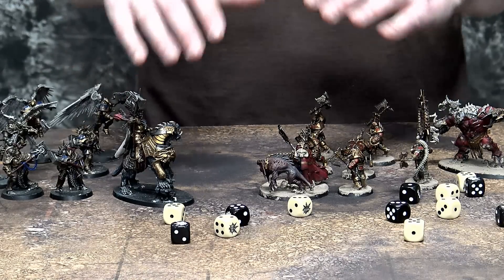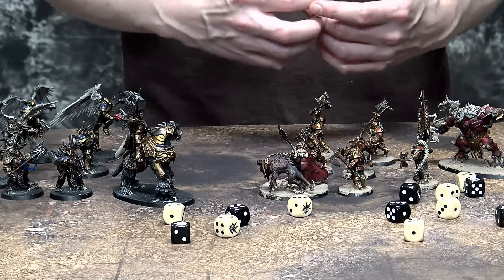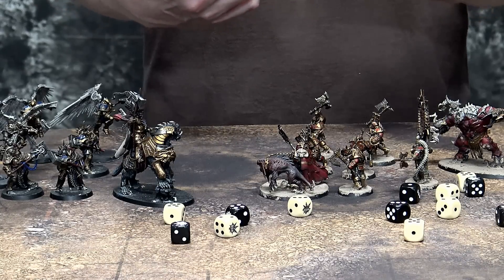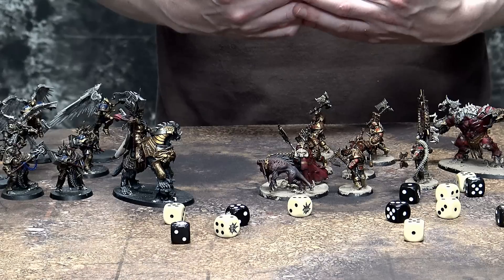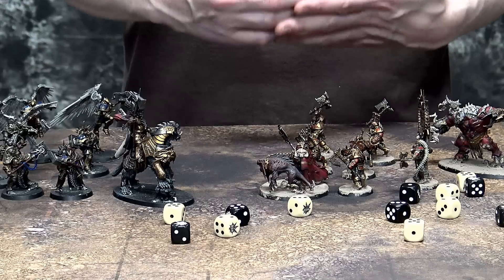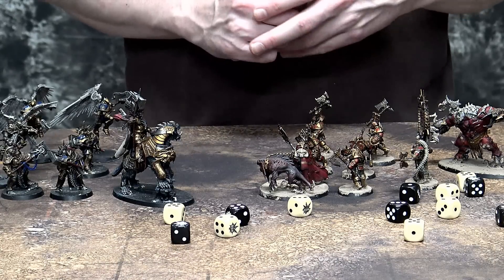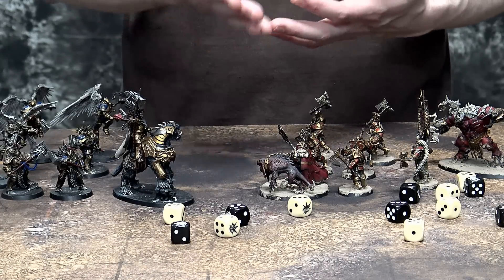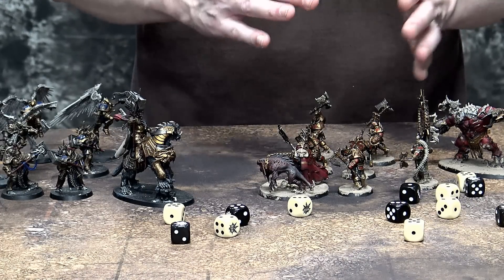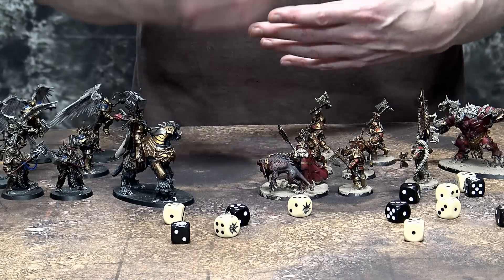If something is a wizard, it can cast either Arcane Bolt or Mystic Shield. Mystic Shield adds plus one to your save. Arcane Bolt does D3 Mortal Wounds. Mortal Wounds are important — you don't roll to hit, you don't roll to wound, they just straight happen. You roll to see how many you get, and they get allocated to your opponent — kind of like D-Weapons from 40k.